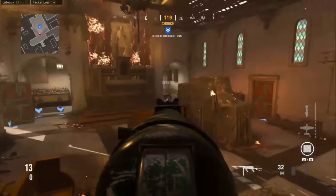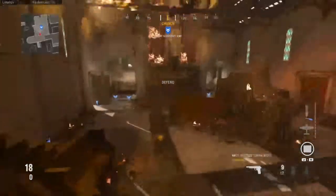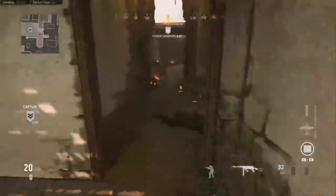It's a really common angle people use. You can help watch P1 if you need to, watch the back if you want, or you can watch front. If people run through front and they don't expect you to be here, that's some free kills. So that's all of bottom church.